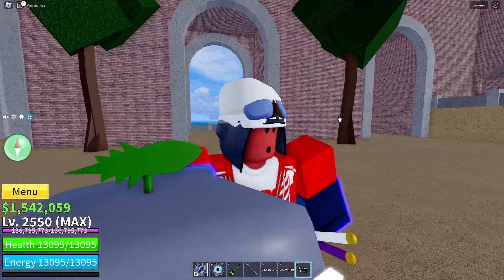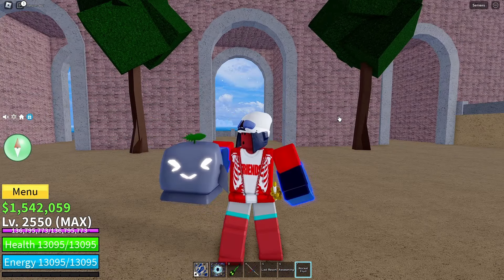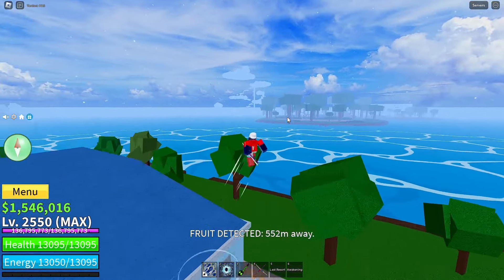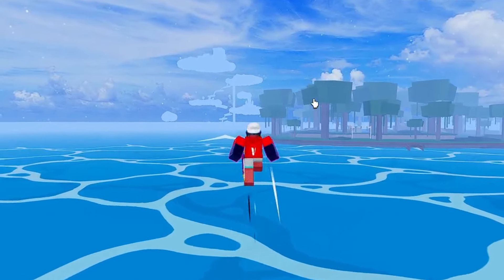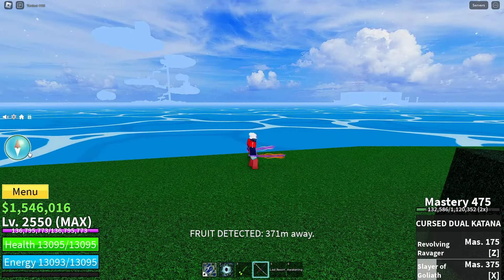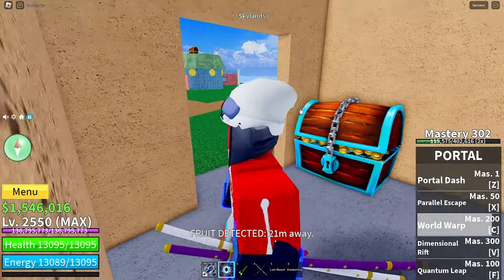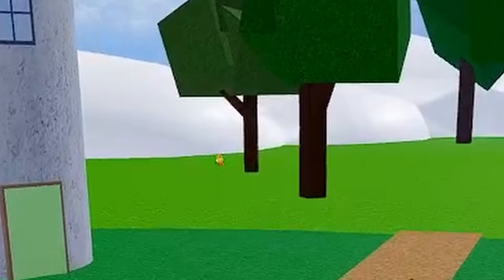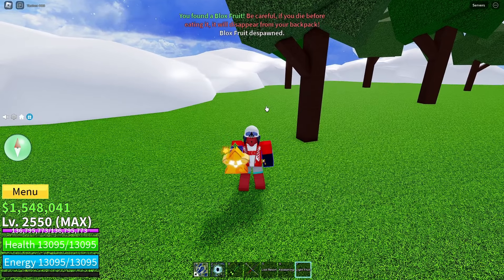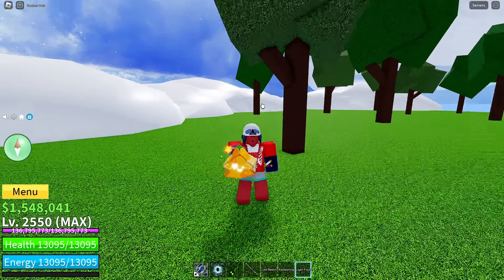Let's go into the next fruit — I'm expecting big things. Actually, I feel like portal is the best fruit for this challenge since you can just teleport to every island easily. The second fruit has spawned. Looking over here... it could just be buggy. I already see it — it's a Rocket fruit. The worst fruit in the game. The rocket fruit looks happy but I am not happy.